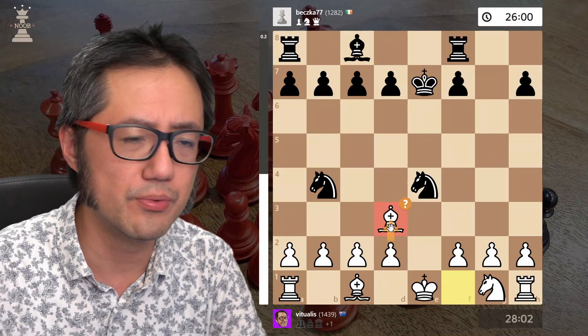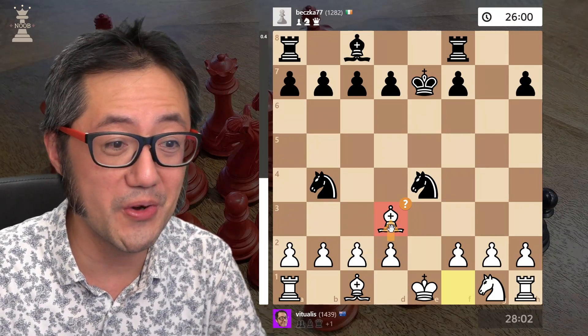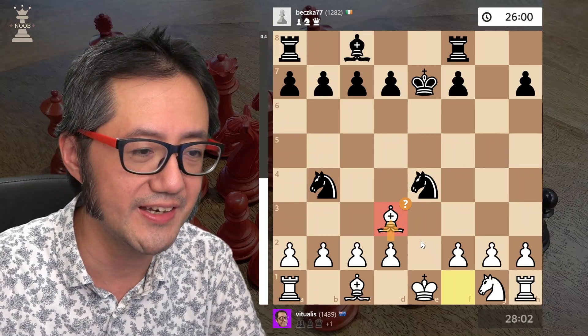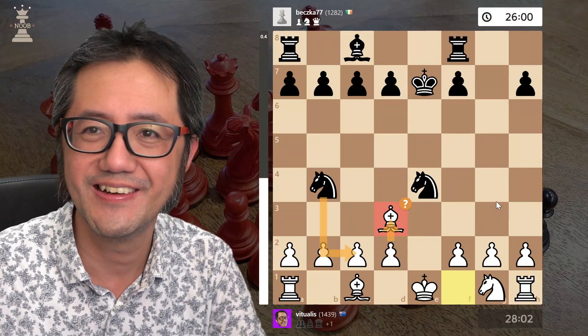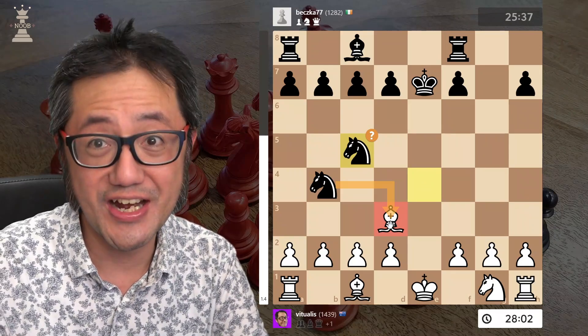Seeing this problem, I decide to bring my bishop here to defend. Stockfish apparently was not afraid here — they didn't like this move, as it brings us back to close to equality. They thought directly attacking the knight was best, but I really didn't like that.